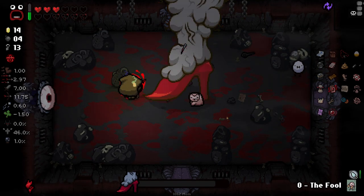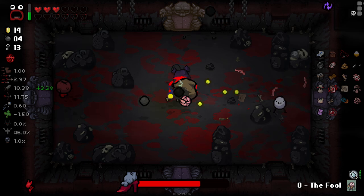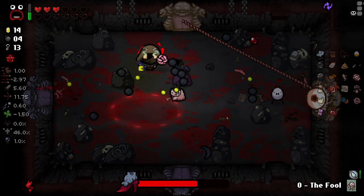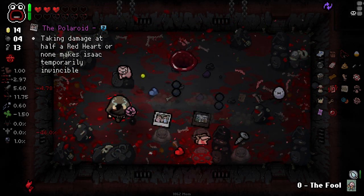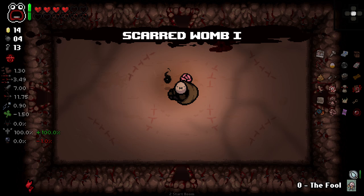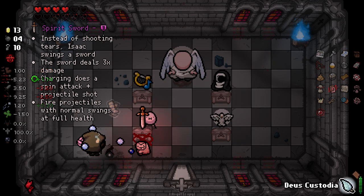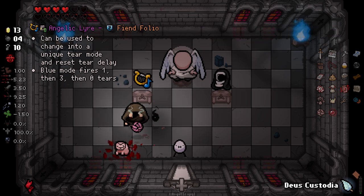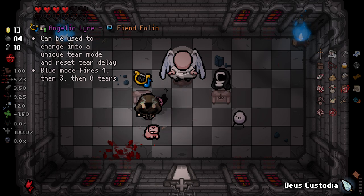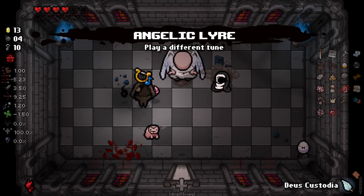We'll take that. Right, next floor. Let's see what we lose. Oh, we've got an angel teleport straight away this time. I think at this point we... Deus Custodia that. We lost our active, which is a pain in the arse. I don't know how this is going to work, but I'm going to take it anyways. Okay it does do something. This one is... nothing. These are all like... Okay let's just try them all out. This one's really low damage - not very valuable.